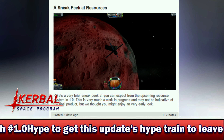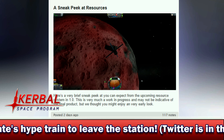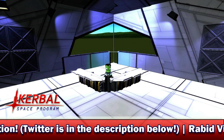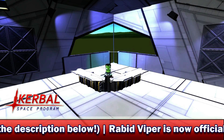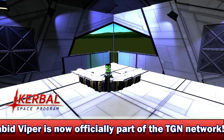Let me know what you guys think about this new resources system. Obviously, this picture here isn't representative of the final product — Squad do say that underneath the picture. But let me know: what do you think of this? Do you think it's too similar to the Kethane mod? Do you reckon we should implement something more like Carbonite? I want to know your comments down below. I always do read the comments.